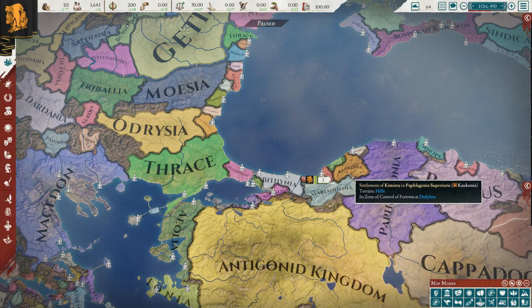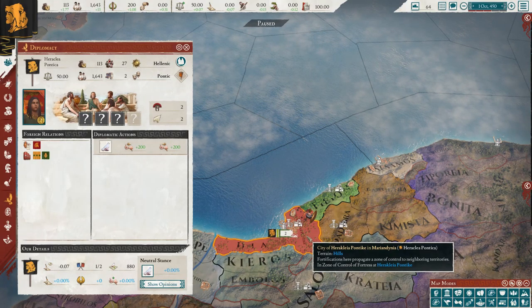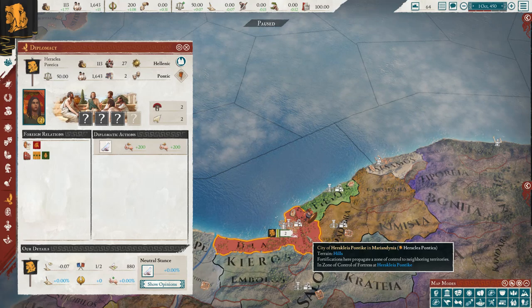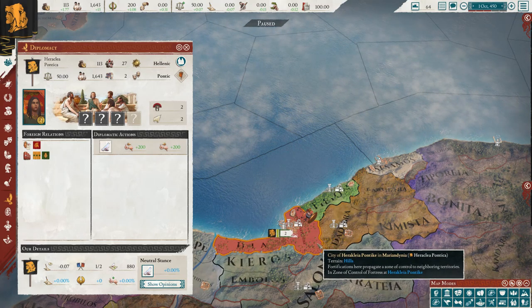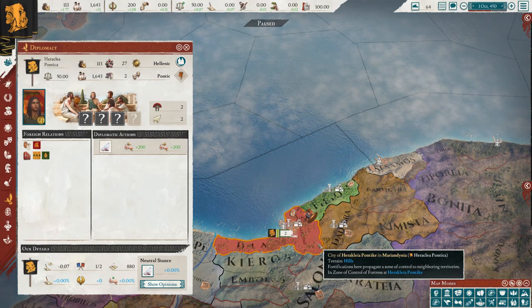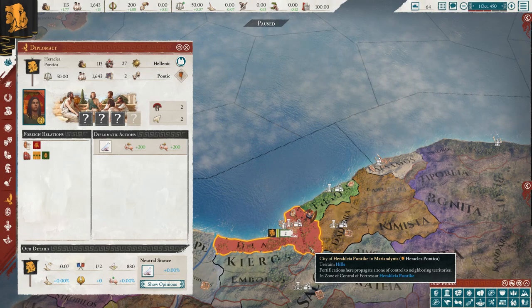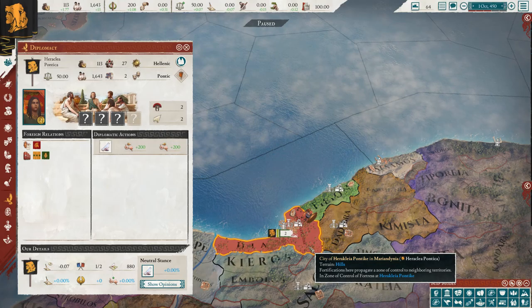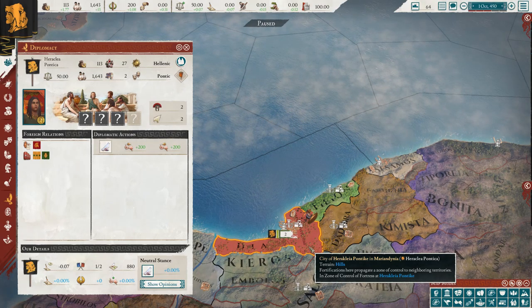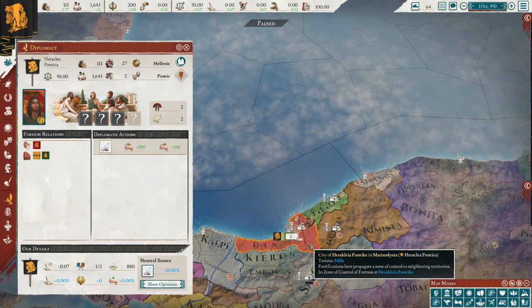Next we head north to the southern coast of the Black Sea for the small nation of Heraclea Pontica — and there's a lot of interesting things to unpack here. This was an ancient coastal city on the river Lycus, founded by the Greek city-state Megara around 560 BC. It was named after Heracles — or Hercules as the Romans named him — who was rumored to have entered the underworld through a nearby cave. It was a very prosperous city that eventually established its own Black Sea colonies, something to keep in mind for future strategy.